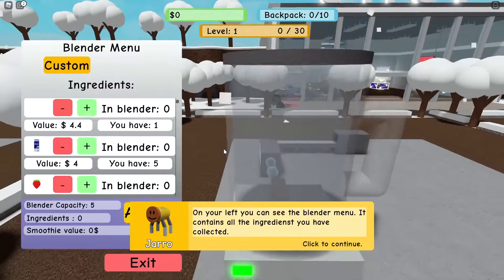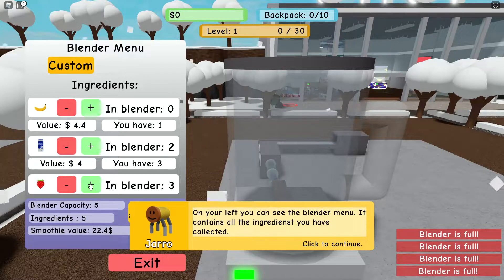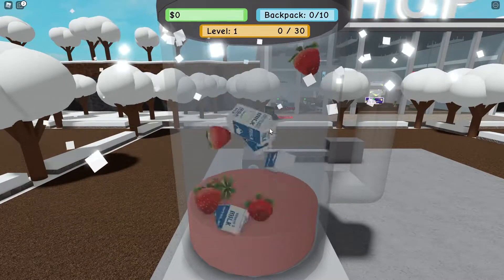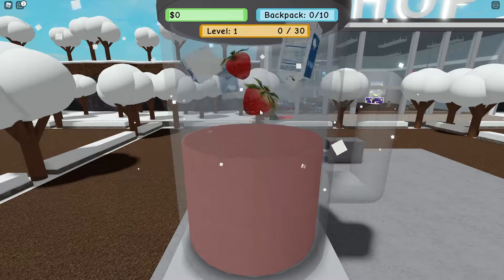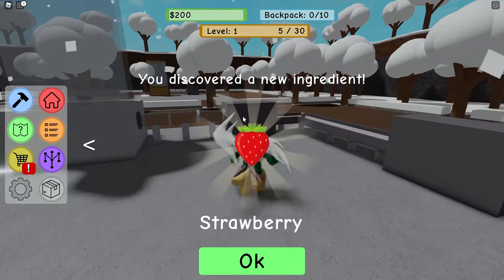Let's put all the ingredients in the blender. To make a strawberry smoothie you need a little bit of milk, so we'll add two milk and then add the rest of the strawberries — we only have three strawberries, but that works. Let's blend this — look, it actually puts all the items in the blender, that's new!